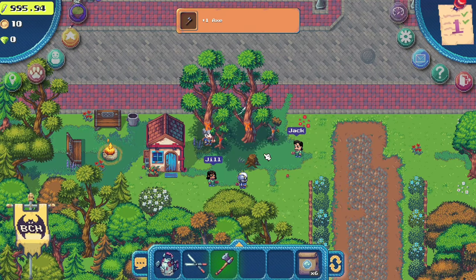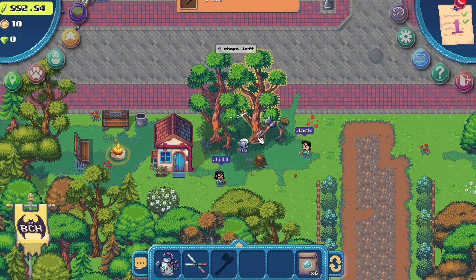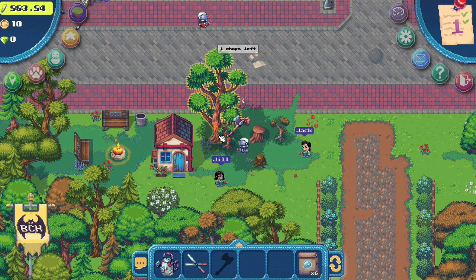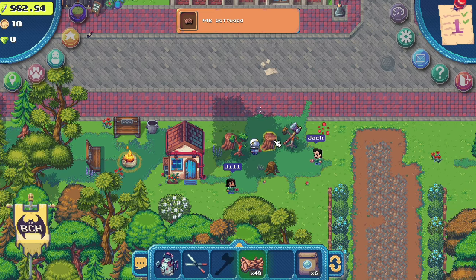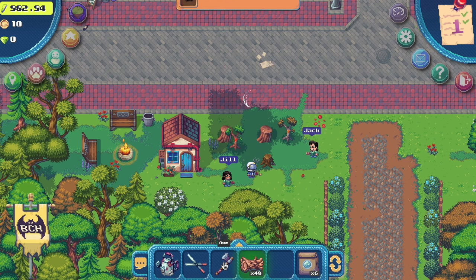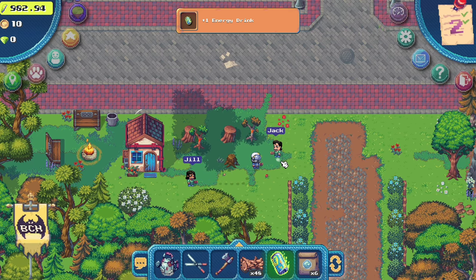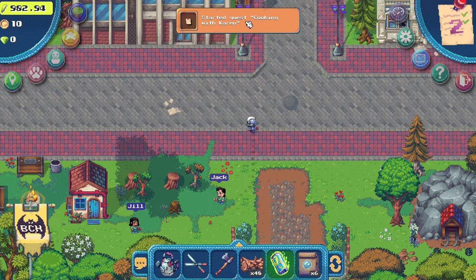After talking to Jill, she will give us an axe so we can chop down these trees. You can cut down the stump, but this is not advisable since trees grow a lot faster if you leave the stump. After chopping, the trees will drop softwoods that can be used as a crafting material for the woodworking industry, which lets you level up your woodworking skill by crafting different items.